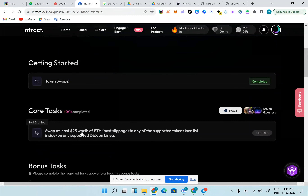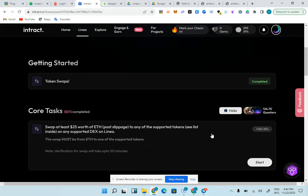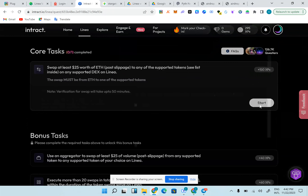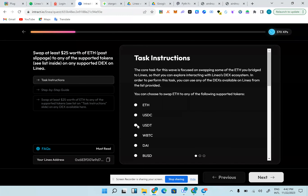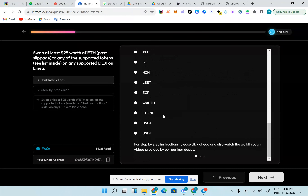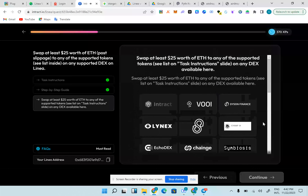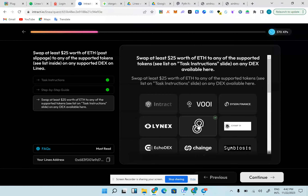The core task says we should swap at least $25 worth of ETH to any of the supported tokens — see the list inside. On any supported DEX on Linea, we are going to swap $25 worth of ETH to USDC, USDT, DAI, or BUSD — any one of these tokens. You can see more tokens if you want. Next, we choose which DEX to use. I'm going to always choose SyncSwap.